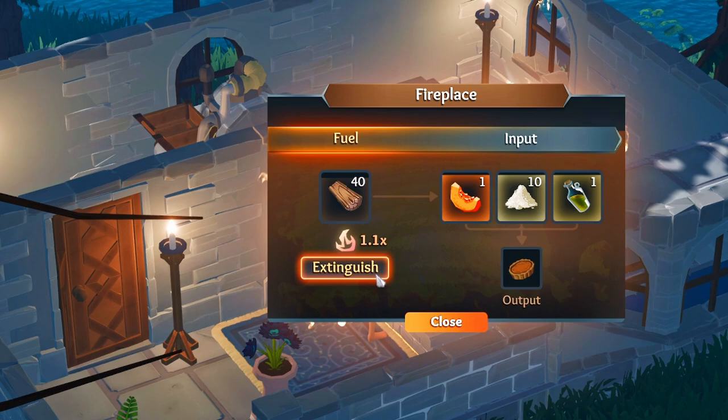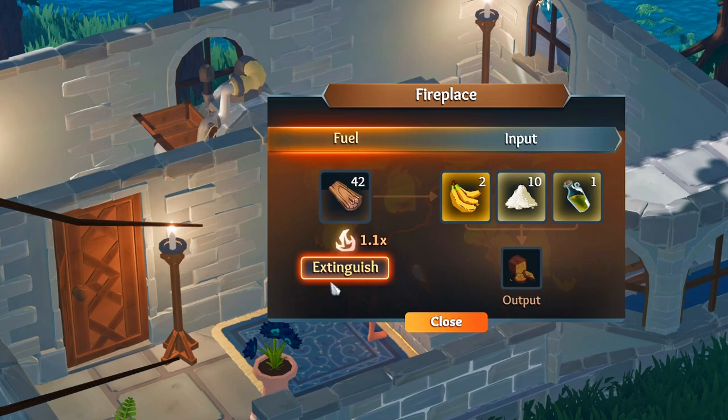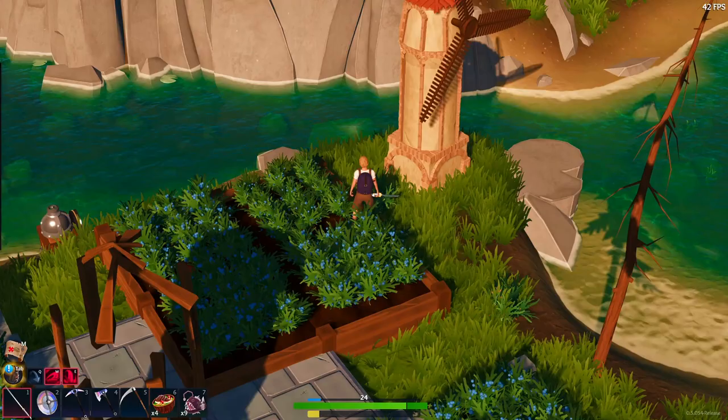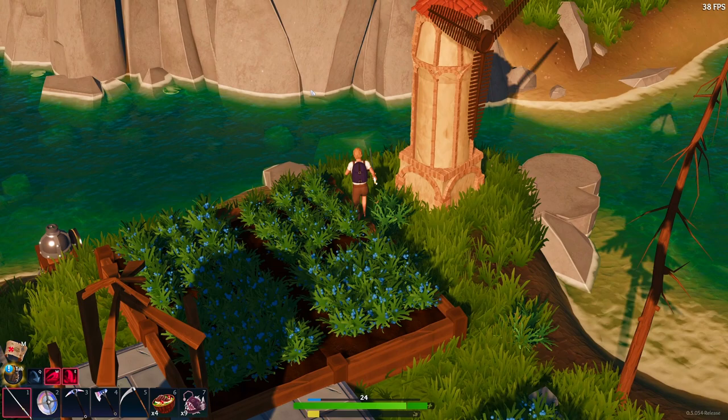And if you're seeing a pattern now, you can probably guess what's in the banana bread — none other than banana, flour, and oil. Note that I'll put all these recipes below in the actual description of the video so you don't have to keep starting and stopping for the recipes.